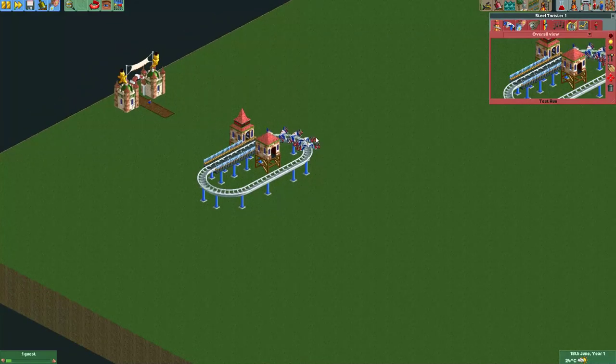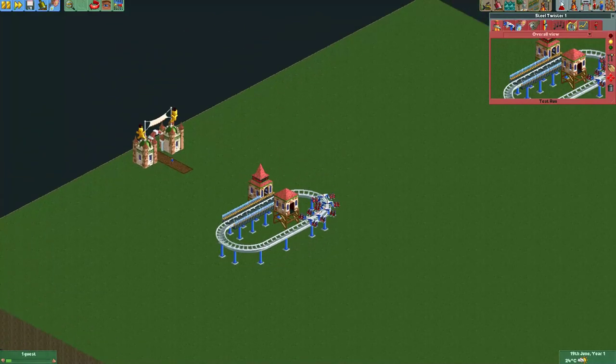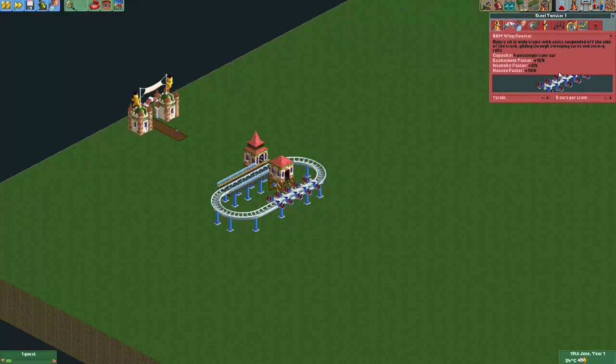Anyway, let's just start building one of these. One thing I should first say is these vehicles were made by Xtreme256 — I believe that's his name. Most of his name is characters replaced with numbers, so it may be a little bit hard to pronounce. He actually has his own page where he has several rides you can download. I'll leave a link to it in the video description. Anyway, there you can also download the B&M Wing Coaster, but if you've downloaded a few parks online you probably already have this in your custom vehicles.